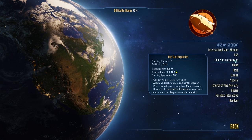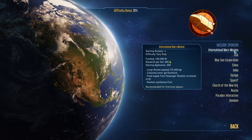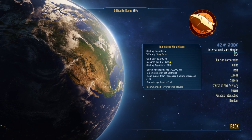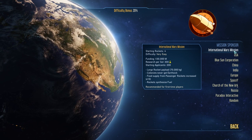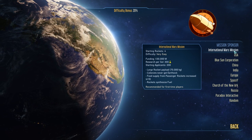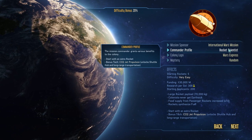I'm not going to go into the various traits and bonuses of the sponsors. The big difference that determines how easy or hard they are is how much money you start with and how much free research you get. The International Mars Mission is the easiest because you start with 30,000 — 30 billion dollars, or as I like to call them, Mars bucks. That gives you a big margin for error. If things start to go bad on Mars, you've got ways to recover. So we're going to choose the International Mars Mission — it's recommended for first-time players.